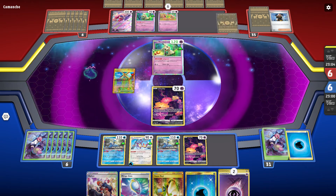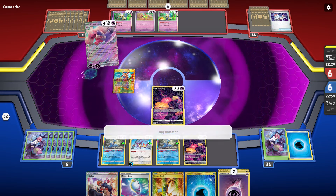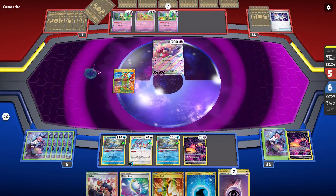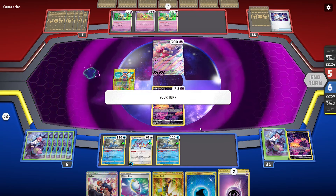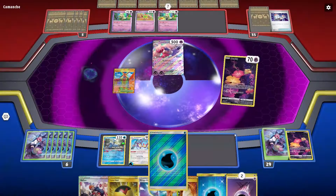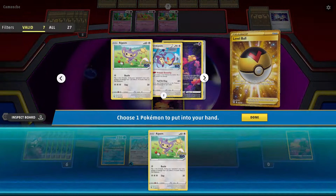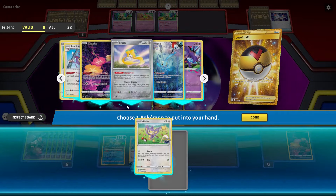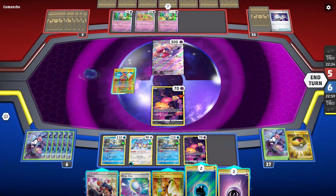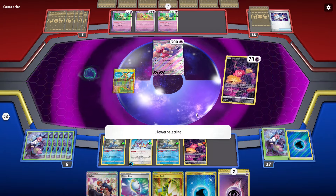My opponent here has found the Tinkaton and has found a switch too, so my Kungfei is as good as dead here. That is fine — I'm glad it could kill that because I can Raihan to my monkey and get some more on him. We should be getting close to Mirage Gate as well. I think I'm going to grab a Kungfei here instead and retreat into this Kungfei.